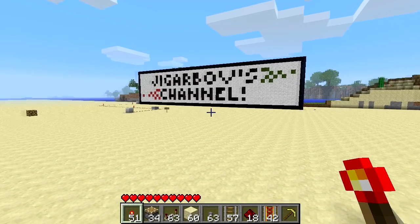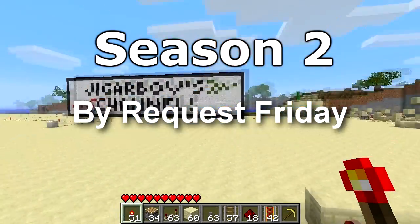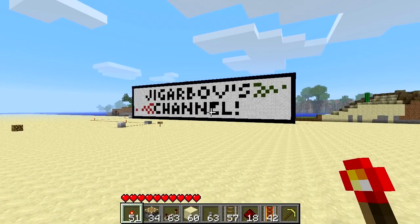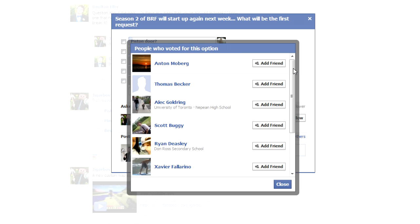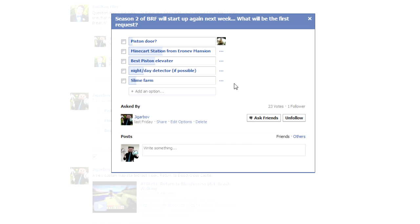Hello everyone and welcome back for Season 2 of BuyerQuest Friday! This week's request came in through Facebook. This one has 9 votes, the next closest is 7. Piston Elevator — those things are so damn annoying, but certainly this one won. So we've got 9 people who all voted for it, so thank you guys. This one's for you, and everybody else of course.